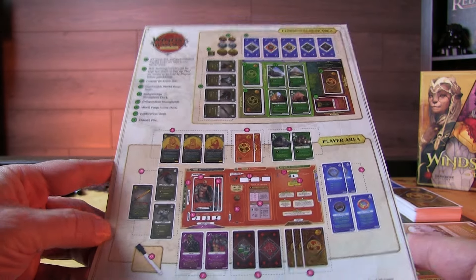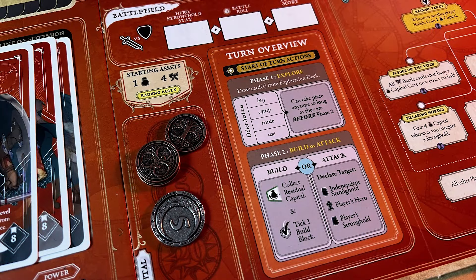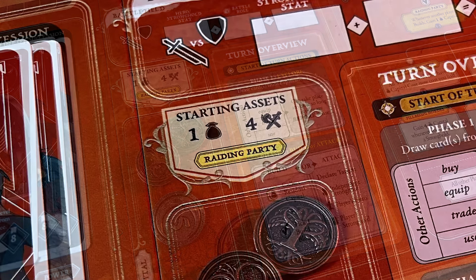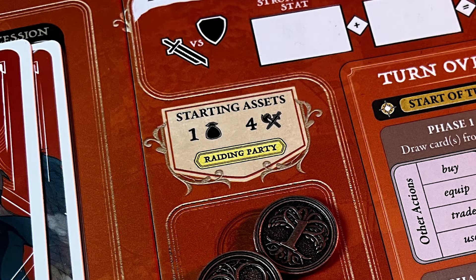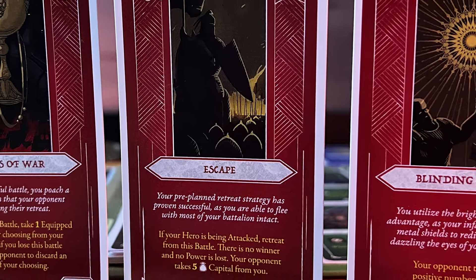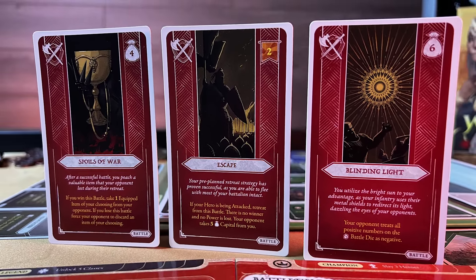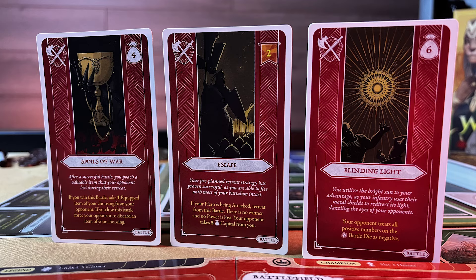On your player board you have your capital — the money you're going to be using through the course of the game — and there are metal coins in the game, which I love for the tactile experience. It'll show you at the top what your starting capital is, as well as battle cards. There are battle cards within the exploration deck — you'll fish out randomly about 15 of those and deal some to each player based on how many battle cards they start with. These are kept private in your hand.